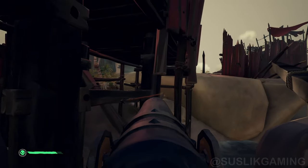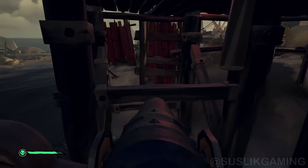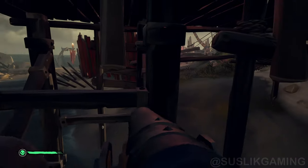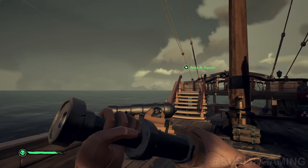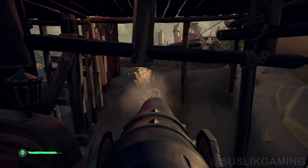Want to dock your ship but failing? Do this instead: raise all the sails, get into the harpoon, and harpoon the ground or any object connected to the island. By tapping left-click and then holding right-click, it will pull your ship towards the location where you harpooned.